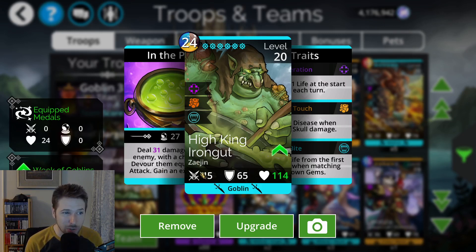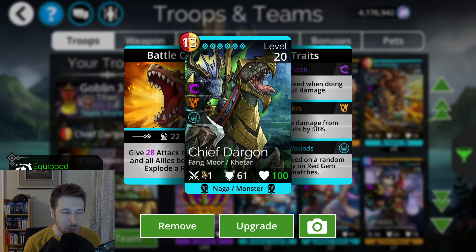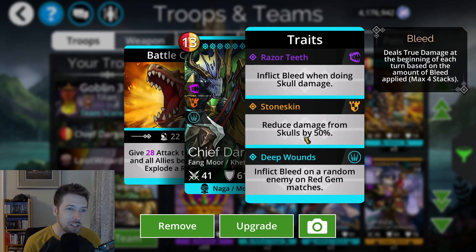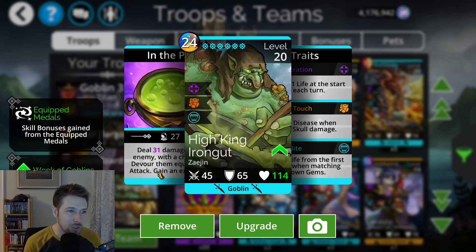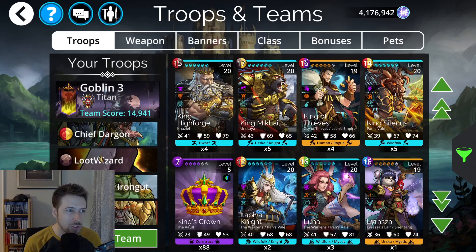High King Irongut can work okay with a full Goblin team, but the best teams for King Irongut try to increase its attack damage as quickly and early as possible, because that is its percentage of devouring. So if you can get this attack damage up to 100, you will have a 100% chance to devour the enemy unless they are immune to devour. Chief Dargon, which you can get in the Underworld from the Fangmore faction, will give attack to itself and all allies below it, plus it generates a little mana and has 50% damage reduction to Skulls — so it's good to put right there at the top. That should increase the attack damage of the King Irongut. This team does work for Level 12 Explore battles, and once King Irongut starts getting that devour going every single time, it works pretty smooth.